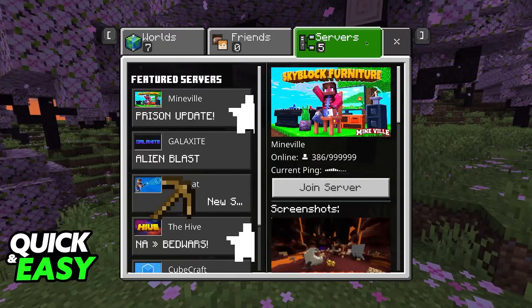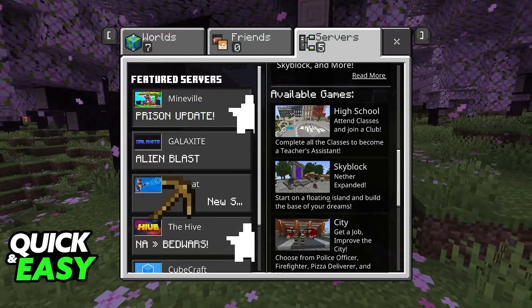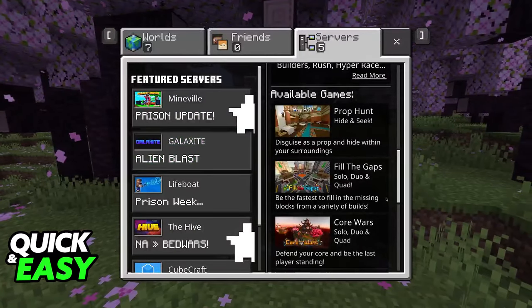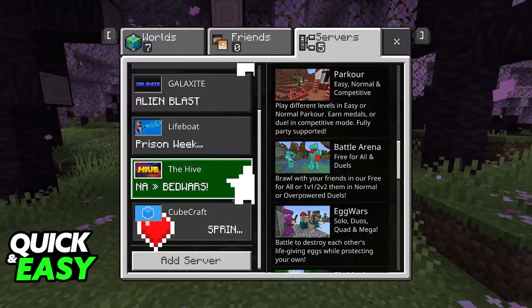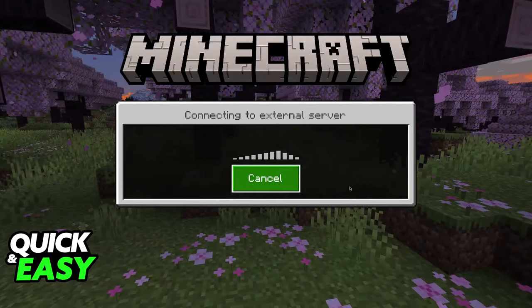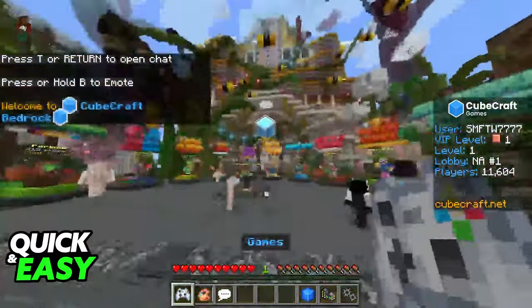Alternatively, if you don't want to use the Marketplace inside of Minecraft Bedrock, the other option is to join any of these servers under the featured tab that offers Skyblock. You will notice that a lot of them actually have Skyblock — Mineville offers Skyblock, Lifeboat has Skyblock as well, so you have plenty of options to choose from. To my knowledge, the three best ones are going to be Cubecraft, Lifeboat, and Mineville. You might notice slight differences in the Skyblock mode these servers offer, but for the most part the experience is going to be the same — you are going to spawn on an island on top of the air and have to survive from there.